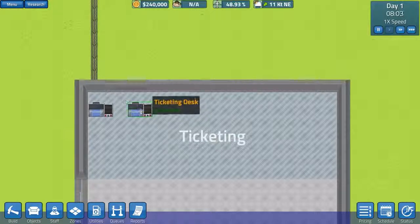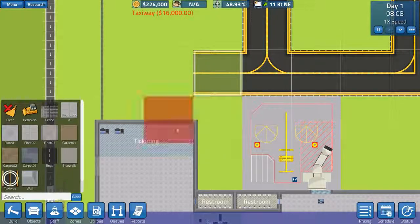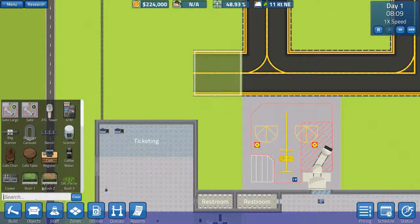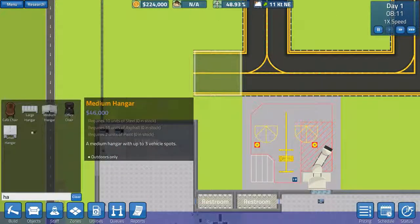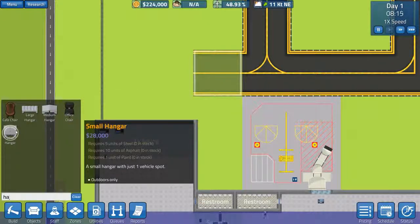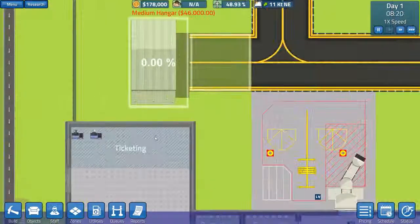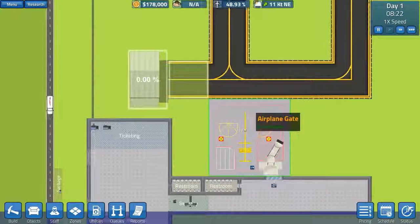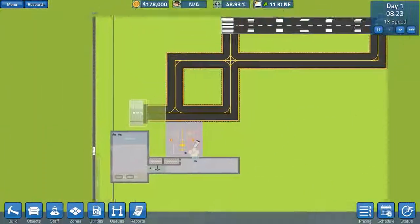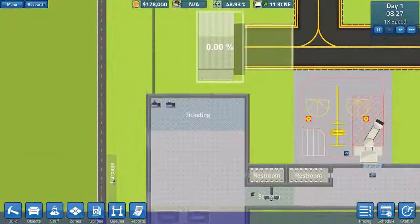We need to go to building taxiway and build a taxiway a little bit to the left, and then probably go to a hangar and build a hangar. We've got large hangar at $84,000, medium at $46,000, and small at $28,000. The small hangar can only have one vehicle, so I think a medium hangar is the way to go. We're going to put a medium hangar there — it's going to spend a lot of money but in the long run it's worth it, especially when we're going to have a couple of gates along here.